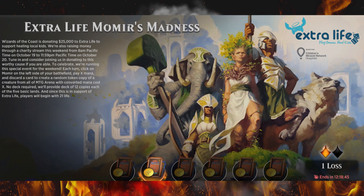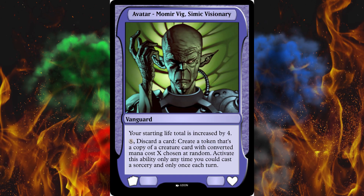This is kind of like Plane Chase, where it's just Magic Plus — you add something to it, and that something is a Vanguard, which is kind of like your commander except it acts more like an emblem. It's called Momir because both players start with the Avatar Momir, Vig, Simic Visionary in play.